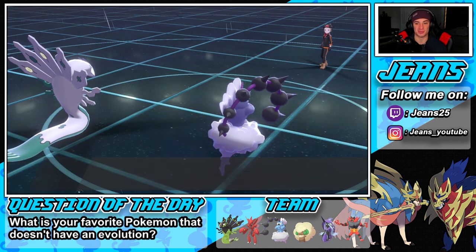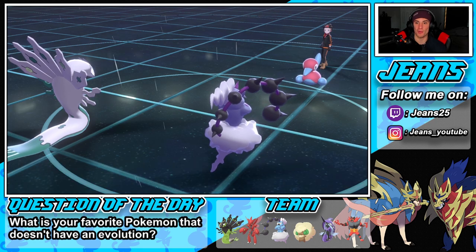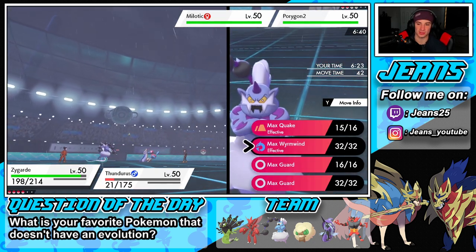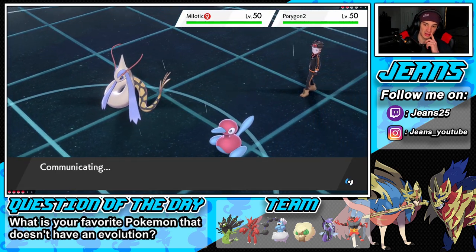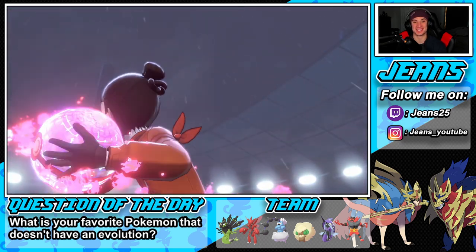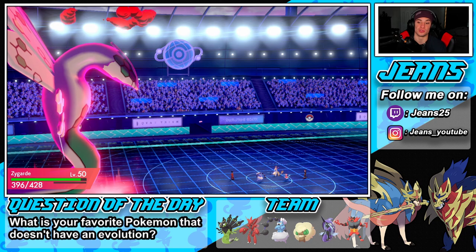Thunderus is on 14 HP but he's boosted — plus-four on attack from Defiant. His Wild Charge should take out the Milotic. I'm going to Dynamax and go for Max Quake for a special defense boost, then Wild Charge. Thunderus is not being outspeed here. Defiant OP — you cannot forget about it; you can literally lose matches by forgetting about Defiant or Competitive. If you lead an Intimidate Pokemon and he has a Defiant Pokemon, you basically lose right there most of the time.